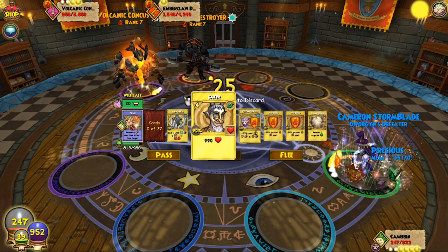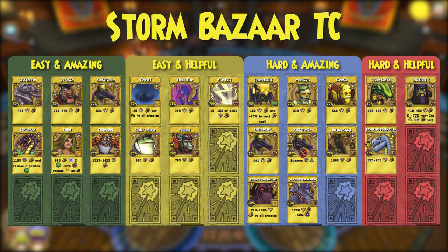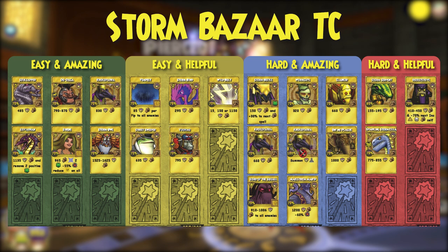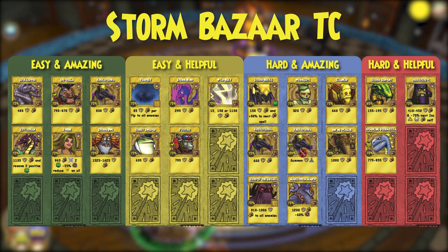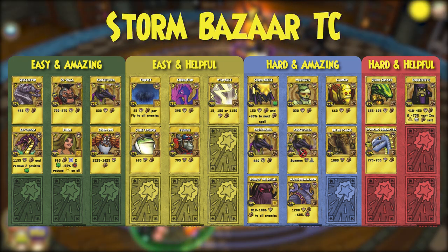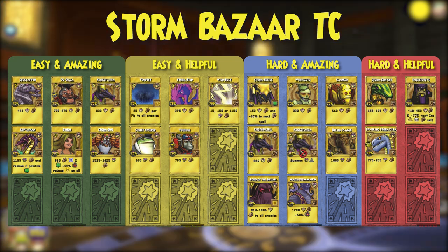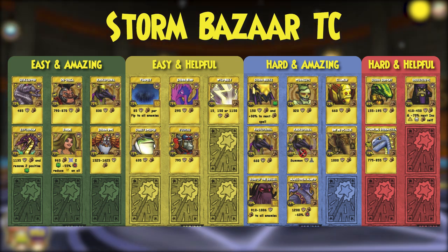Let's discuss the best treasure cards to carry. This is the list of Bazaar TCs that are better than vendor ones. If the event has already started when you're watching this, there's almost no shot you'll see any of these in the Bazaar, but if it hasn't yet, try your best to grab these early. Generally speaking, stock up on what you need depending on what your goal is for the event. If you want to farm for the pet on the lower stages, look into buying a lot of spells rank 5 and below.